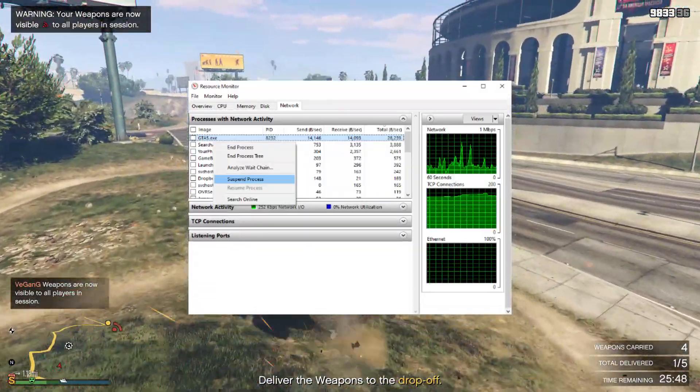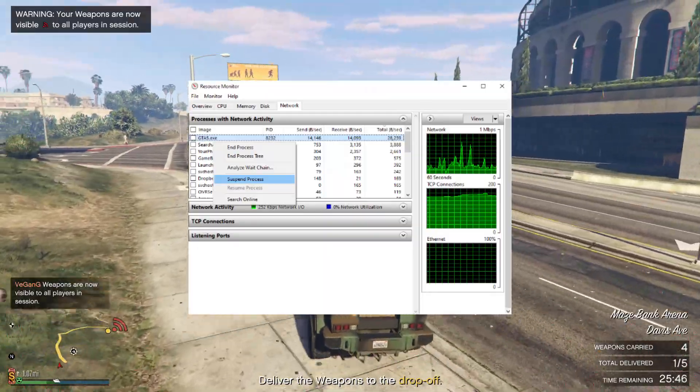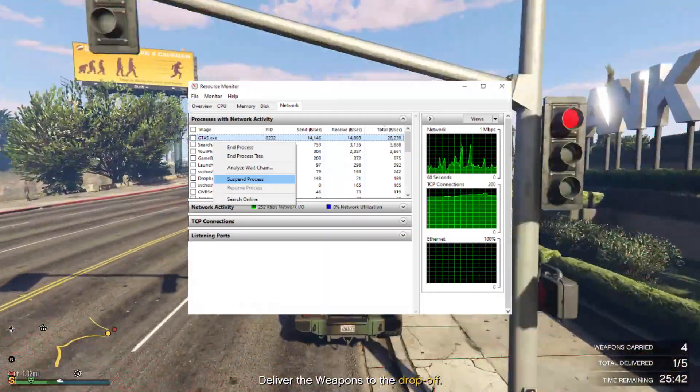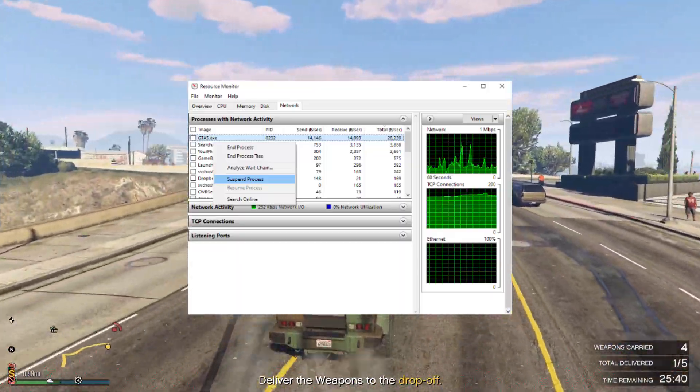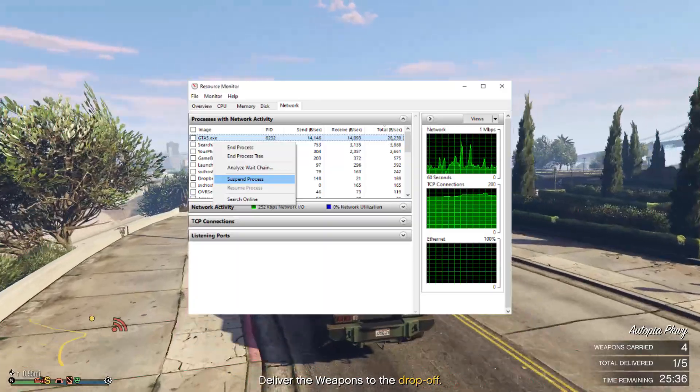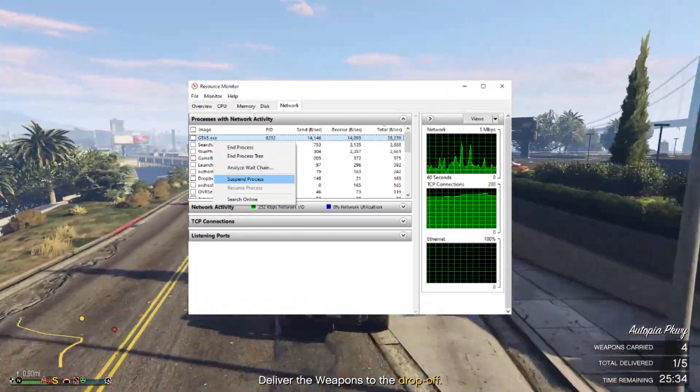At this point wait 10 seconds. You'll get a pop-up box saying are you sure you want to do that — of course click Yes. So you wait 10 seconds, then right click on GTA5.exe and click Resume Process.